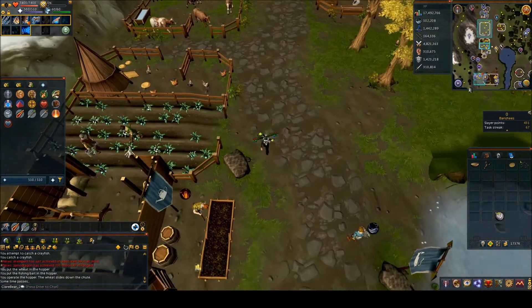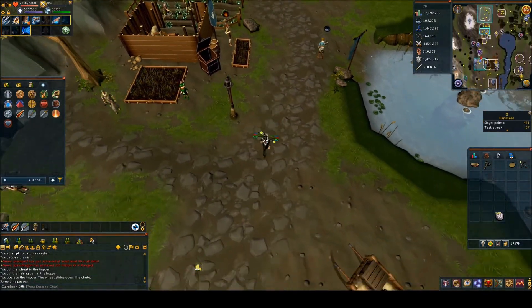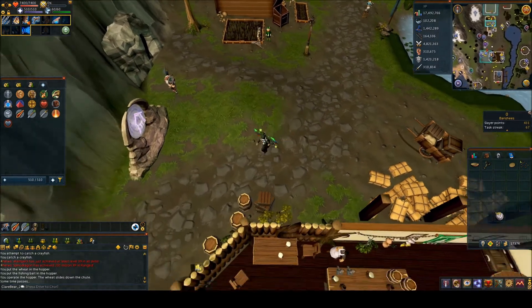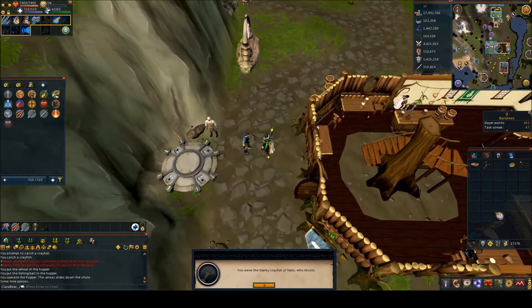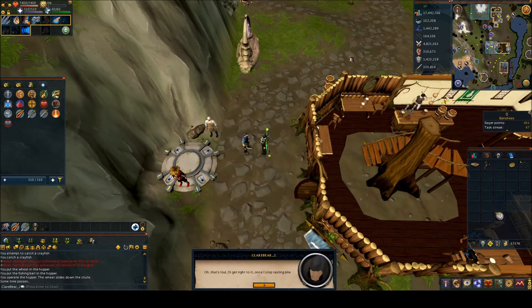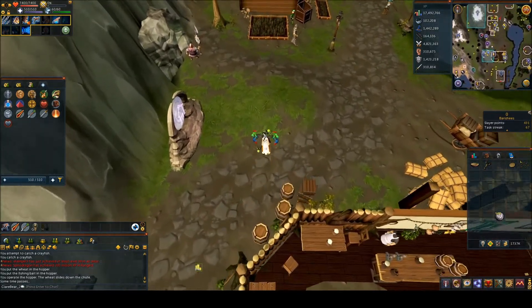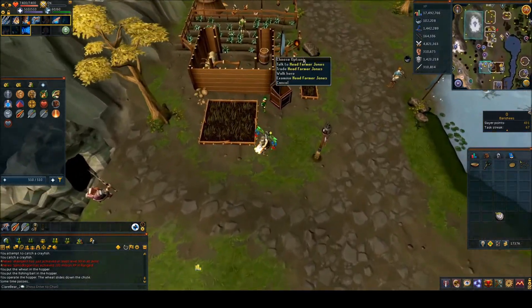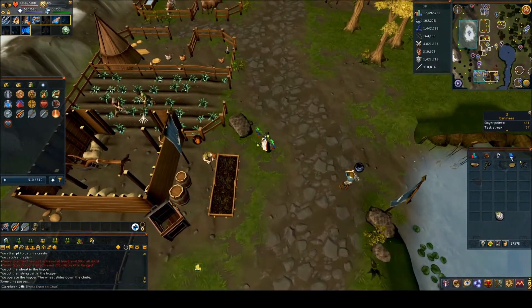Go back south again and talk to Nails, spamming through his chat. Then go north, and just below the flax field, farmer Jones is there — if you speak to him you can get a free potato if you don't have one already.